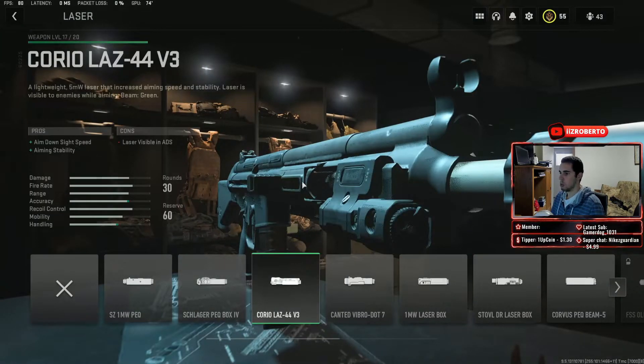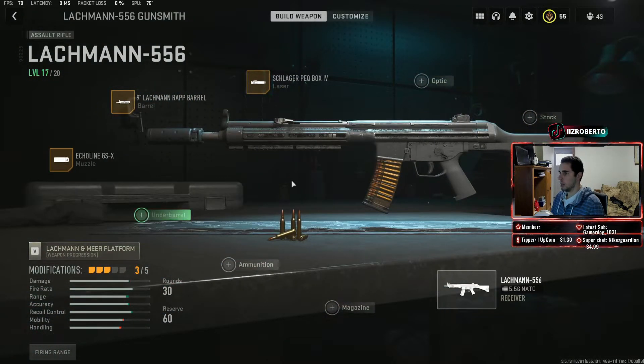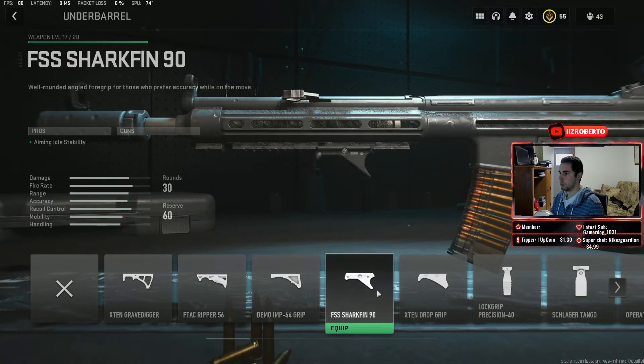For the laser, we want ADS speed because it's important, so we're using the Schlager PEQ Box 4 — gives us ADS speed, which is nice. For the stock, we're going with the RAPP 762 Factory. It gives us aiming stability, which helps out a lot, and it doesn't take away from ADS speed, which is really what we're trying to keep. And finally, for the underbarrel, I'm using the Shark Pin 90, which gives us aiming idle stability — really helpful to control the gun.